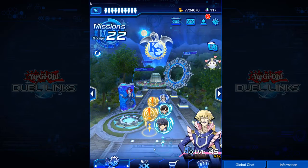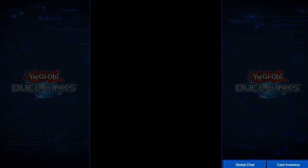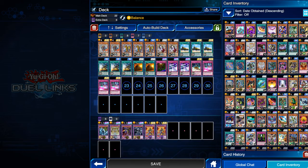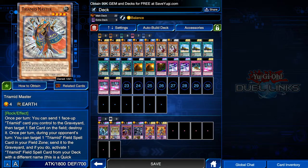So what decks did we use? I'm going to go over the decks that we used to climb all the way up there, so you can get a good idea. Tri-Mids was used for half of my climb, and Invoke was used for the other half. I'm going to discuss the way I played them and why I switched to Tri-Mids when I did.